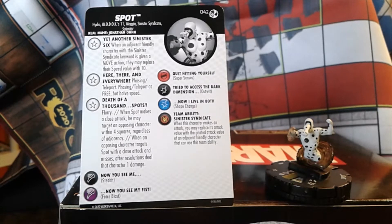He has three traits. His first trait is: when an adjacent friendly character with the Sinister Syndicate keyword is given a move action, they may replace their speed value with 10.